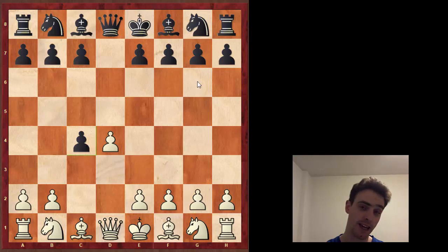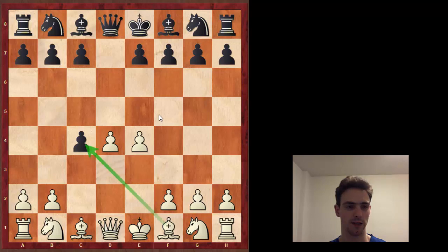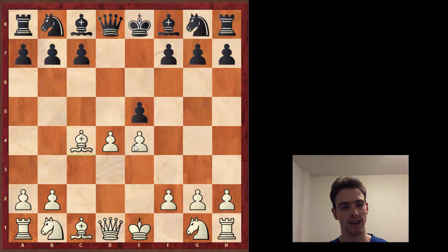There actually isn't anything wrong with taking the pawn, and the next video I'll talk about the Queen's Gambit Accepted where we take it. But in general, if black were to take the pawn, white is going to win it back at some point. What we can see is that material is equal, but white has two very nice center pawns while black only has one. After these pawns eventually get exchanged, white just has an advantage in the center.